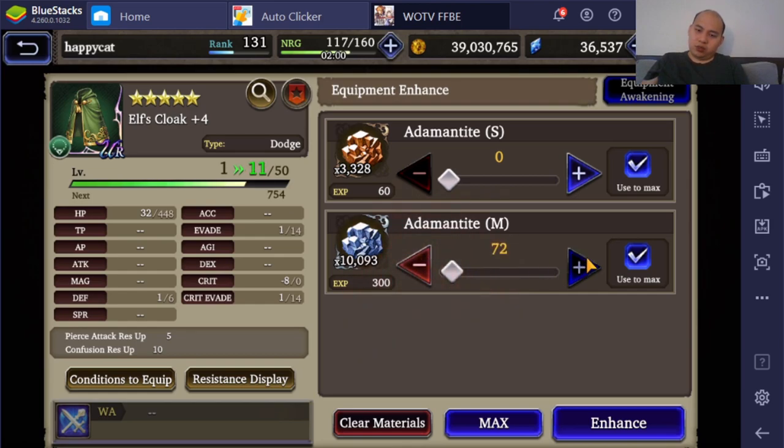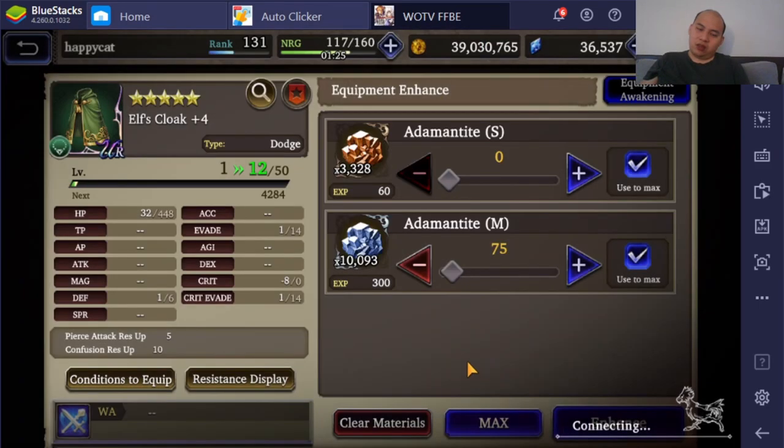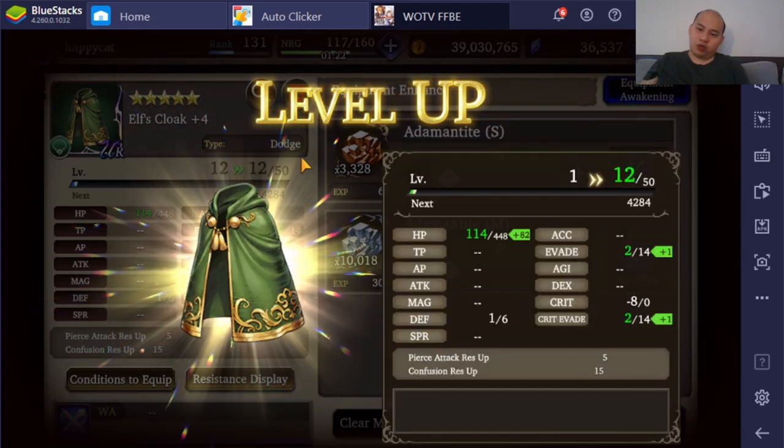They need a way to recycle the types of these armors, because some of these — like the Platinum Armor and the Hermes Boots and the Sage Staff — those things are super expensive. And if you roll a shitty type, it's GG. There's no comeback from that if you roll a really bad type. They seriously need a method to combat this really crappy type roll system.